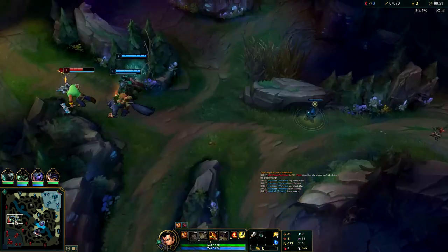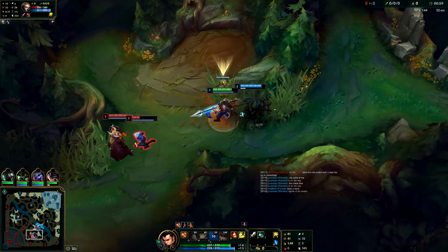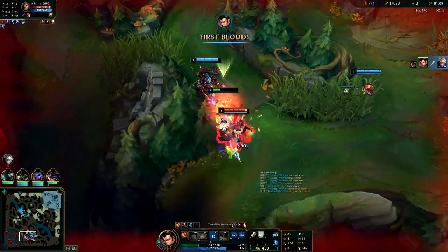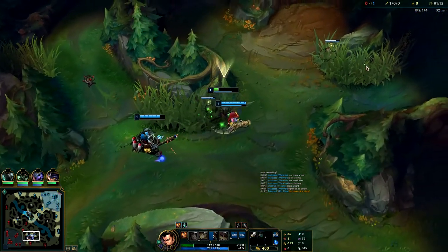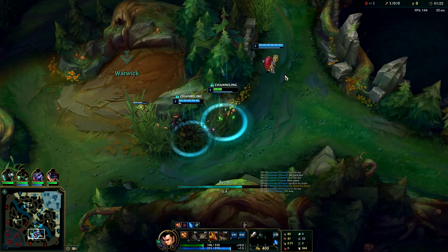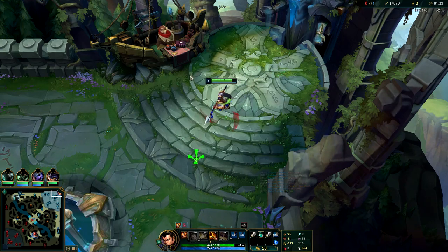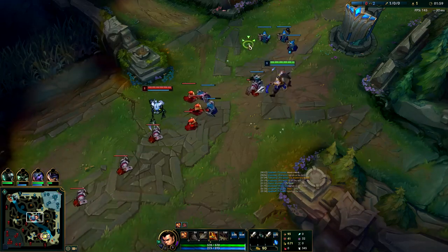Xin Zhao's invades are strong — we start E, our dash and trade tool. We'll just E onto them and poke with autos. We've got Ezreal here, we're going to E onto him. We can actually kill this guy. We got him. We activate our Refill potion. We do quite a bit of damage. We need to reset. With three stacks on our passive we want to try to trade whenever we have three stacks or at least two.